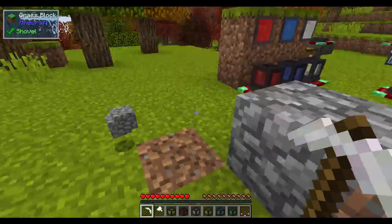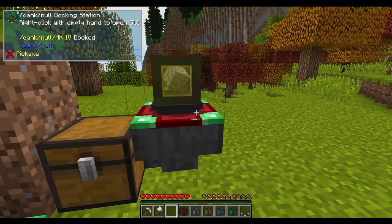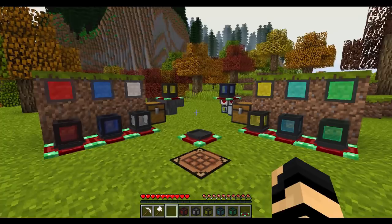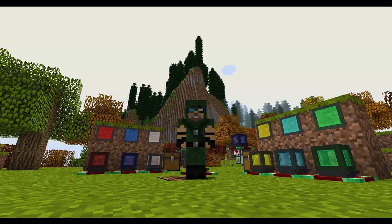It's one of the best utility tools you could take with you on a manual mining run, and I highly recommend you give it a go. Plus, you can put it on a docking station, have it feed into whatever inventory system you want, and customize how much is left in it so you never have to worry about running out of blocks. I hope you guys enjoyed this little bit-by-bit on Dank Null, as made by P455W0RD, as well as contributed by Covers1624. If you enjoyed this video, please be sure to give a like, comment, subscribe, and as always spread the mischief to others if you think they'll enjoy this content too. Until next time, my friends — I'll see ya.